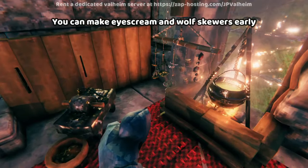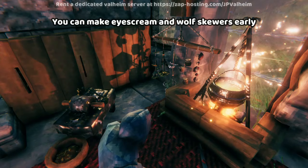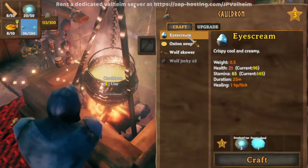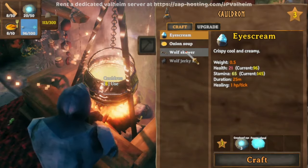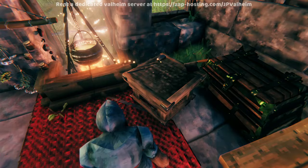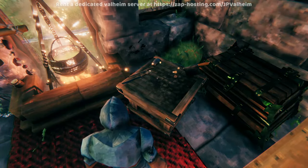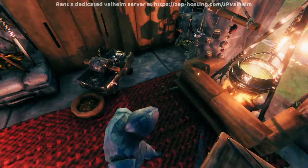You really only need just eight black marble. Once you have that eight black marble, you'll be able to make the mortar and pestle with just some fine wood and core wood, and this is going to put you a whole tier ahead. The significance of this eight black marble is that it allows you to upgrade your cooking to level three, when it normally should just be level two. The level three cauldron will allow you to make ice cream and wolf skewer, which are really powerful foods if you're just in the black forest or the swamp — items normally not available until after you get silver.